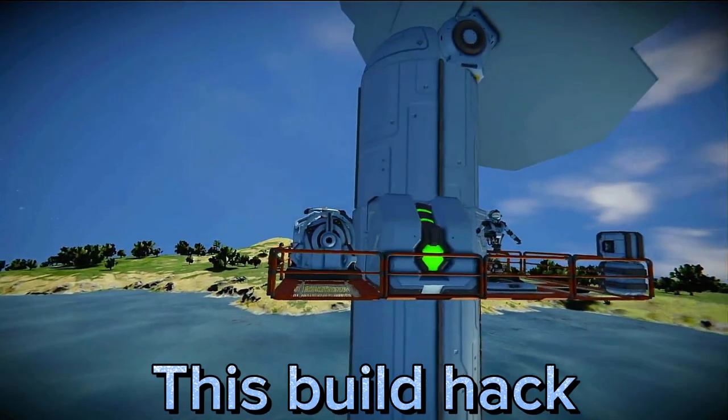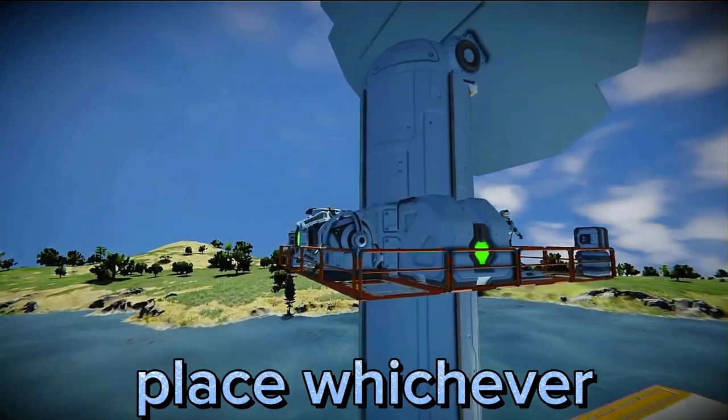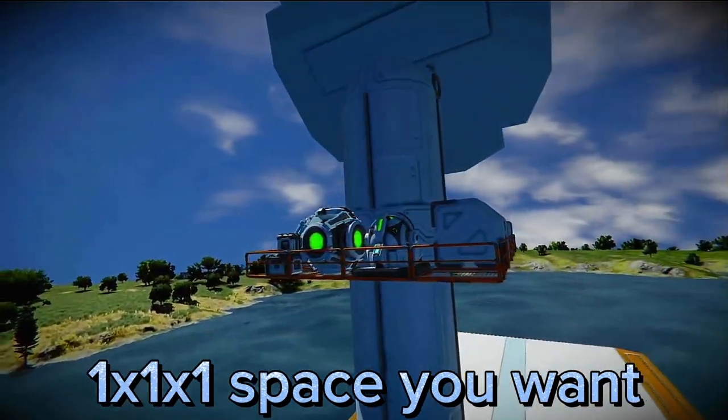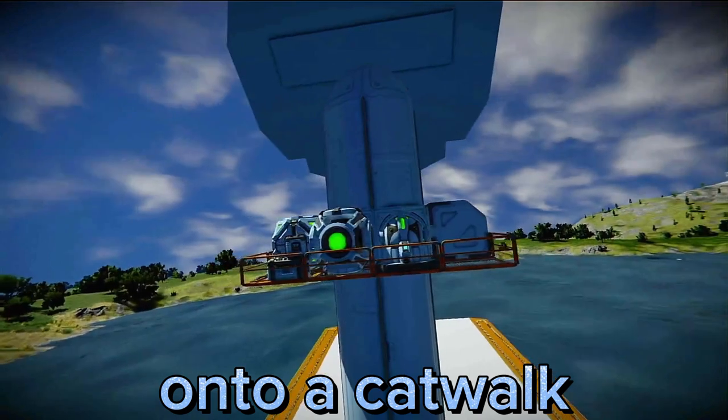This build hack allows you to place whichever block that occupies a 1x1x1 space you want onto a catwalk.